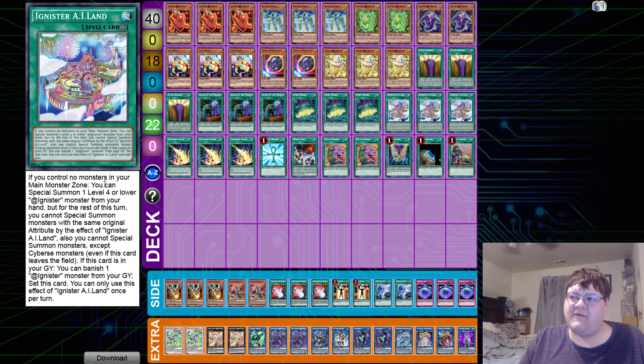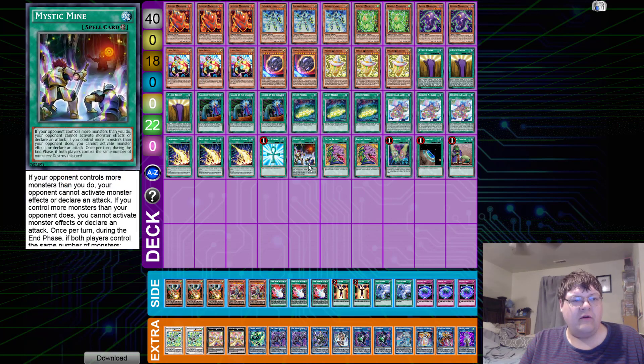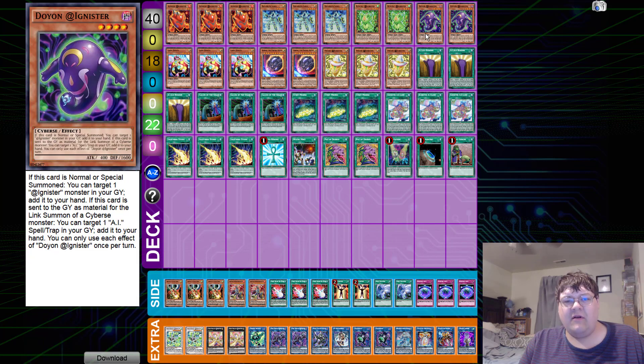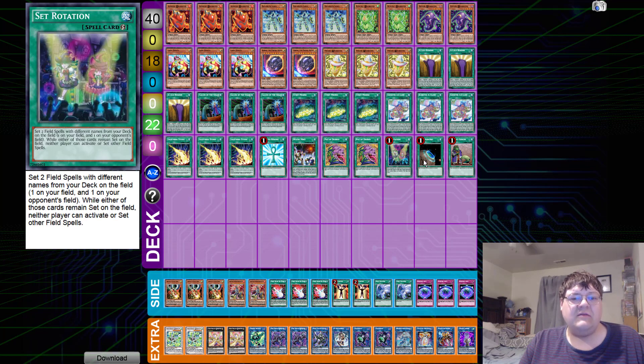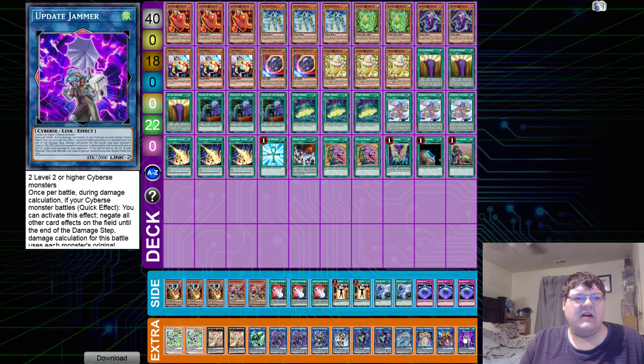We have three copies of Lightning Storm to clear off those pesky monsters giving you problems — Andres found a way to handle that. One Monster Reborn, one Mystic Mine, two copies of Desires — you don't really care about your monsters all that much since you've maximized on ratios to get to them as fast as possible, so banishing shouldn't be an issue.